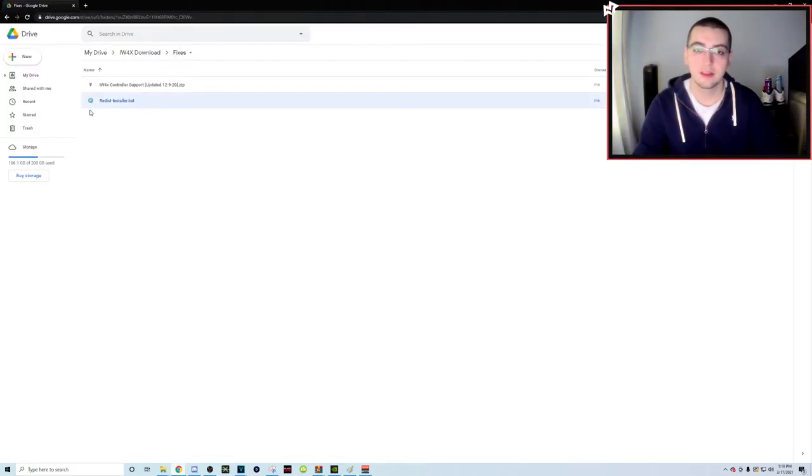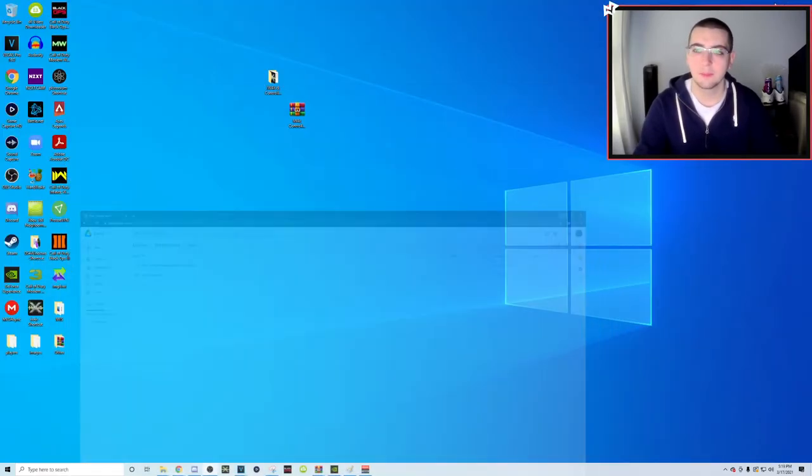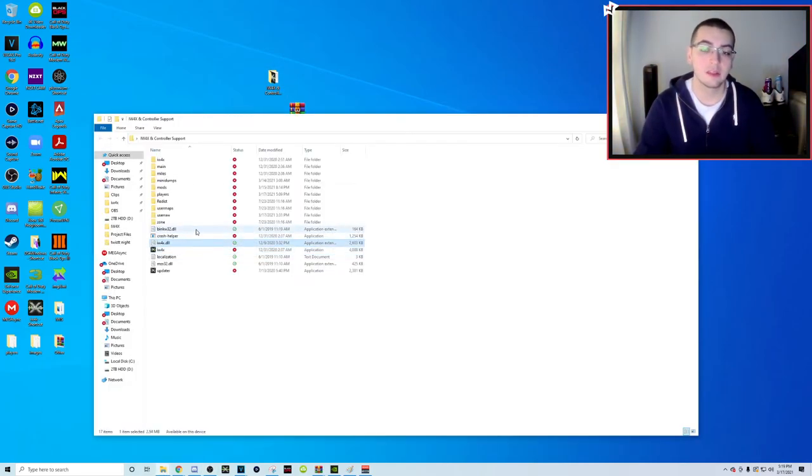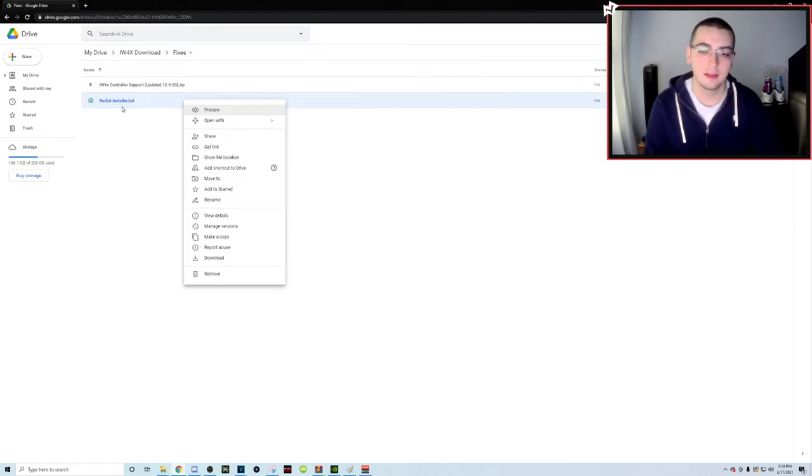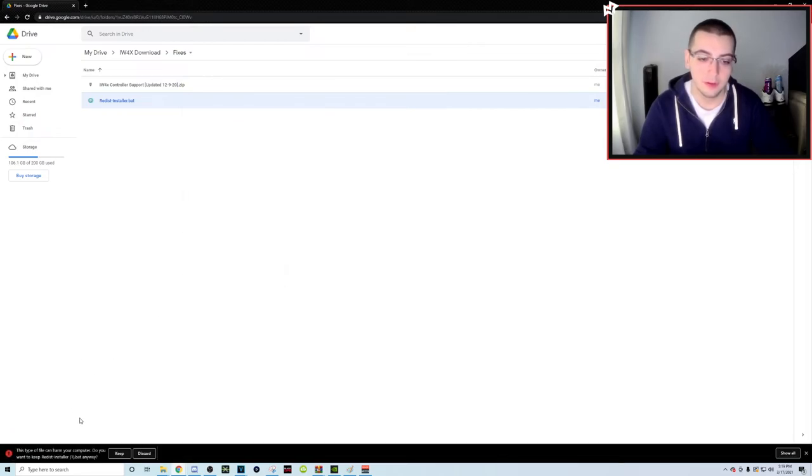One final problem is a fatal error on game load where it says files are missing - specifically the DLL files: binkw32, iw4x, and mss32.dll can't be opened or are missing. To fix this, download the redist installer.bat from the fixes folder. It might say it's a virus but it's not - it's the same one the IW4X developers recommend. Keep it and run it. It does a redist installation that fixes the DLL files.